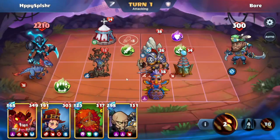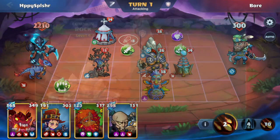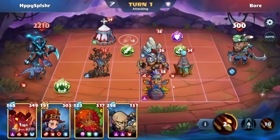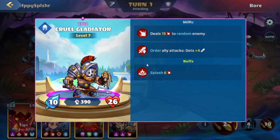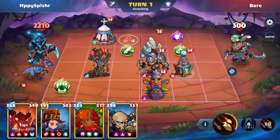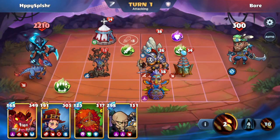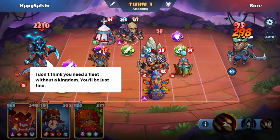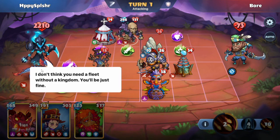Let's take a look at the buildings. We have this Cruel Gladiator which deals damage to an enemy when it comes into play and also gets an attack boost. So with the Charn here on the open lane A, we have some damage with our Morgoth as well.